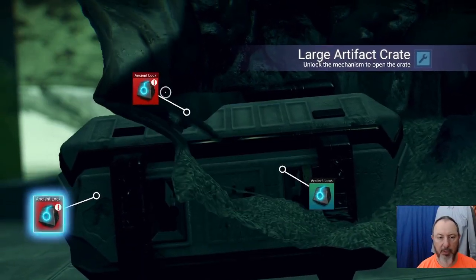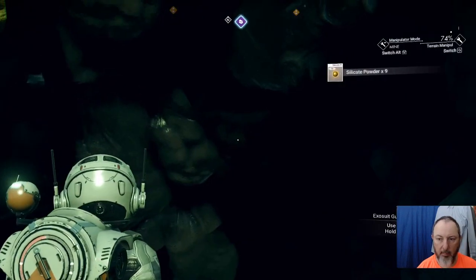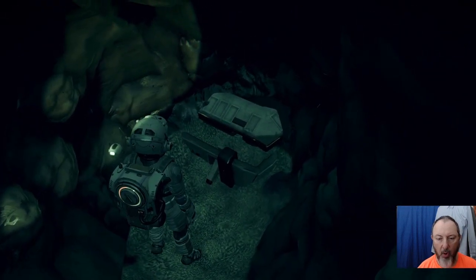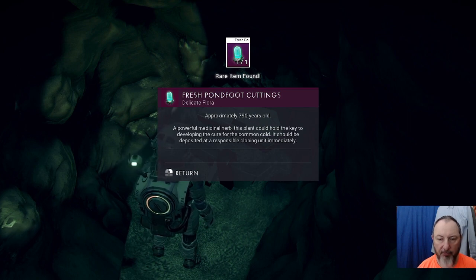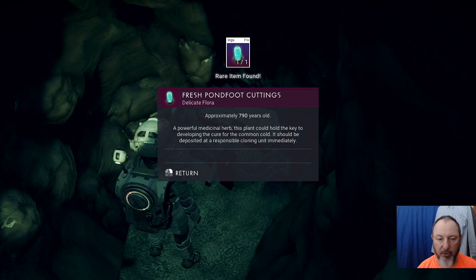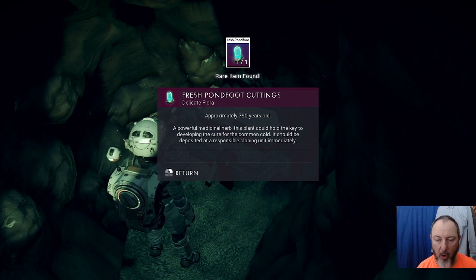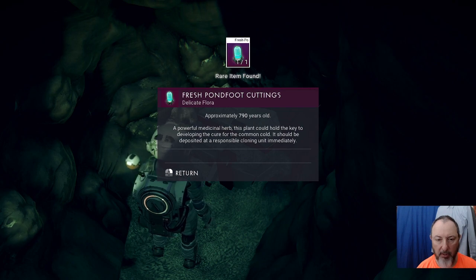Place the three keys that you got. It may not have given you the item — you may have to go over there and use E. Fresh Pond Foot Cuttings, approximately 790 years old, a powerful medicinal herb. This plant could hold the key to developing the cure for the common cold. It should be deposited at a responsible cloning unit immediately.